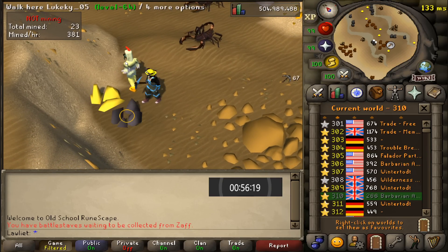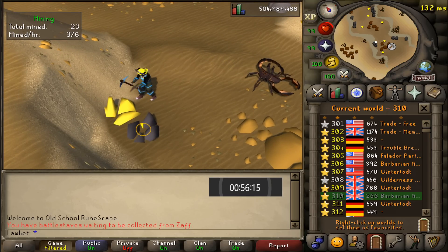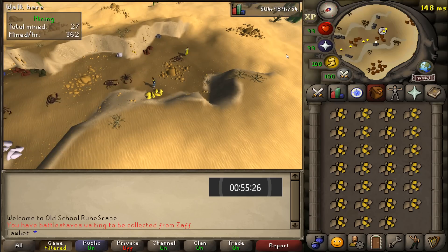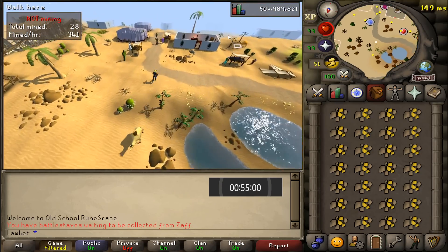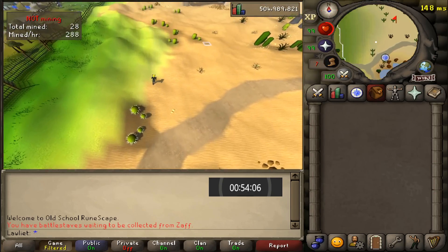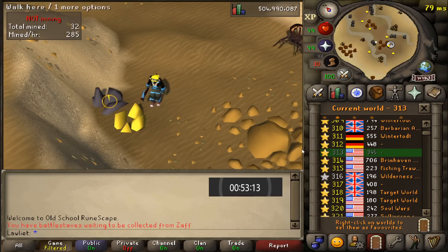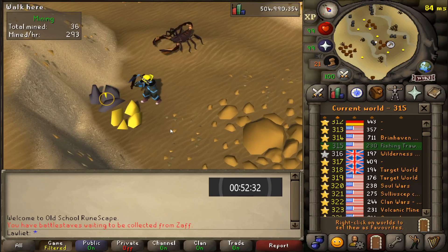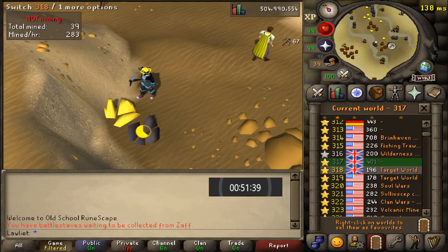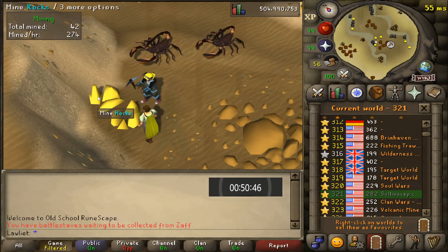I found a chicken here — that's the last thing I expected to see in the desert. As for the method, not really much to it: you mine gold and when you have a full inventory you run all the way to the bank. Running to and from the bank was very nostalgic — not efficient whatsoever, it's a very long run and uses up all your stamina, but still, good memories.